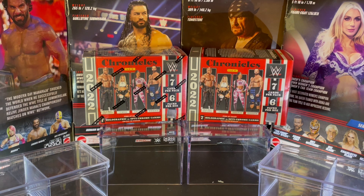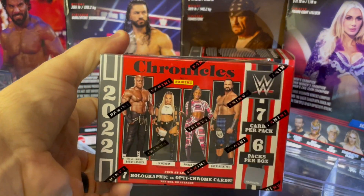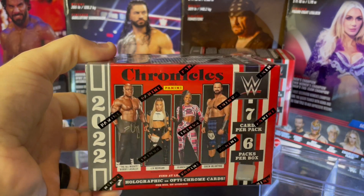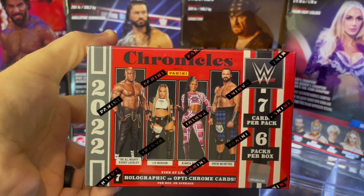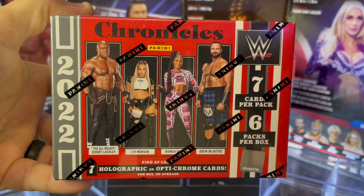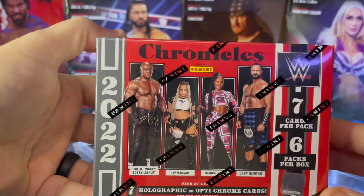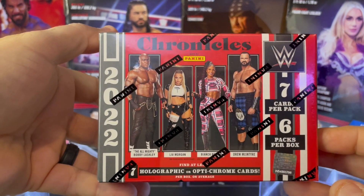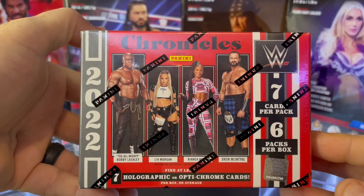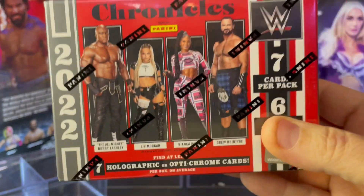Now it's time to get cracking. Let's check out the blaster box itself. We do have one other video opening a Chronicles box, so make sure you check that one out too. It is wrapped in plastic and features superstars on the front — Bobby Lashley, Liv Morgan, Bianca Belair, and Drew McIntyre. You get seven cards per pack, six packs per box, and you're guaranteed seven holographic or optichrome cards per box on average.